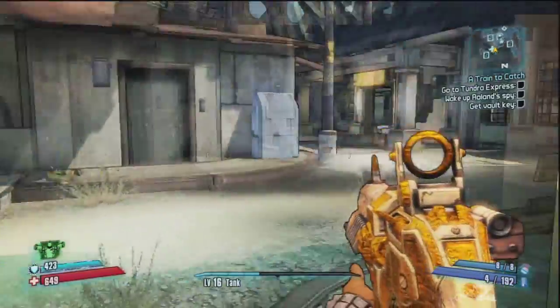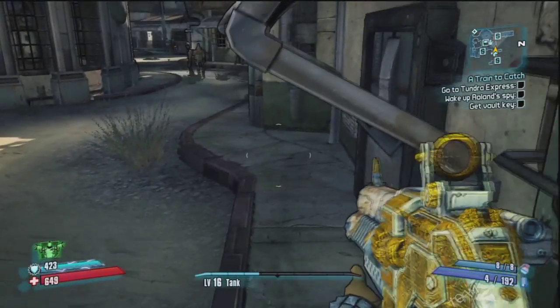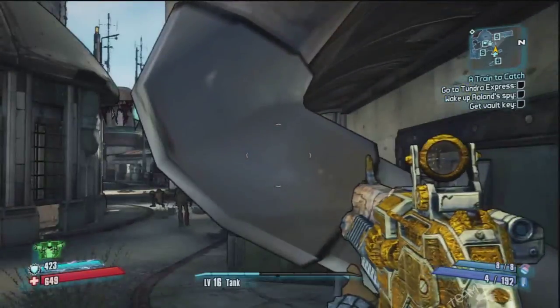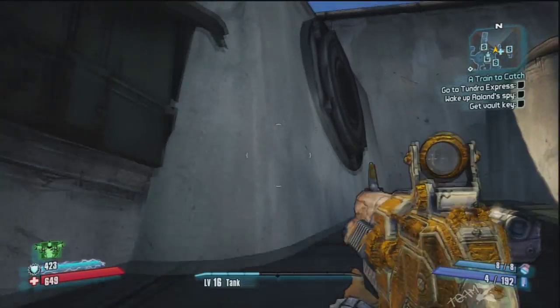The next one is probably one of the most difficult to get to, but you need to get up on this little awning right here. Get a little bit off to the left of the bench and then you can jump up. Get up here and then you need to get up on this roof.